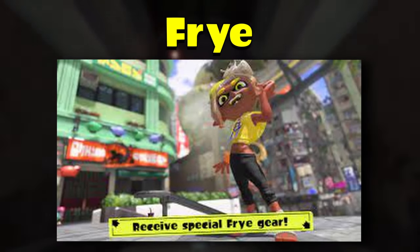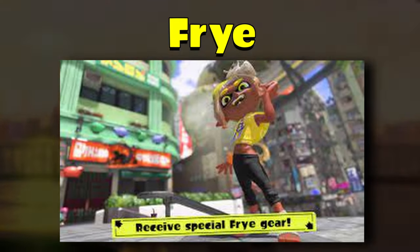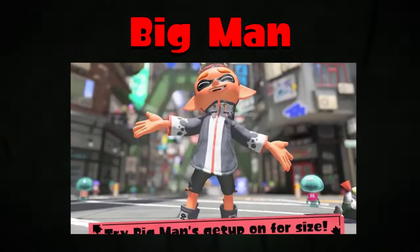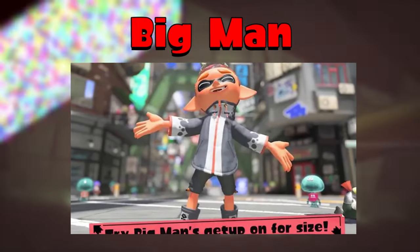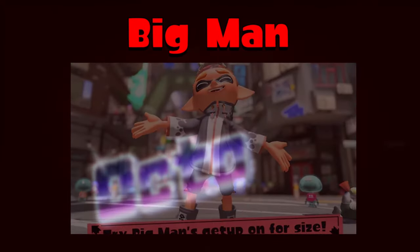My second favorite member has another decent outfit — nothing too bad, nothing too good either. The hat could pass as a good item when mixed and matched, but it's once again kind of eh. The worst, but the funniest Deep Cut member, Big Man, has an okay outfit. It was creative that they gave us a jacket to wear with Big Man's texture on it, so you feel like you're actually a manta ray. That is pretty cool, but it's nothing to really take note of. I'll give it a C tier — pretty basic outfit.